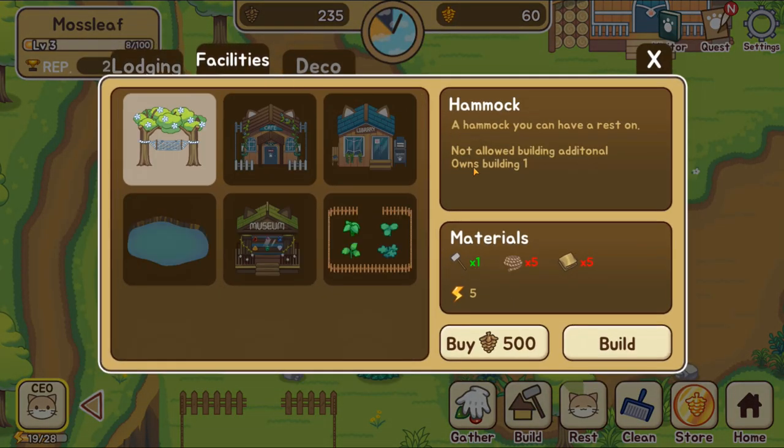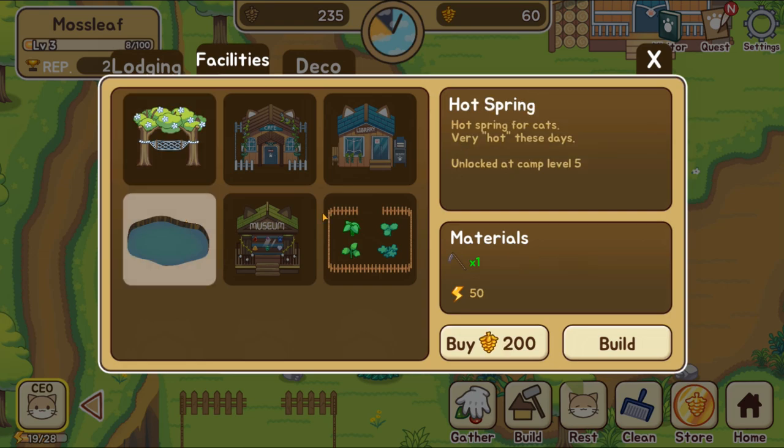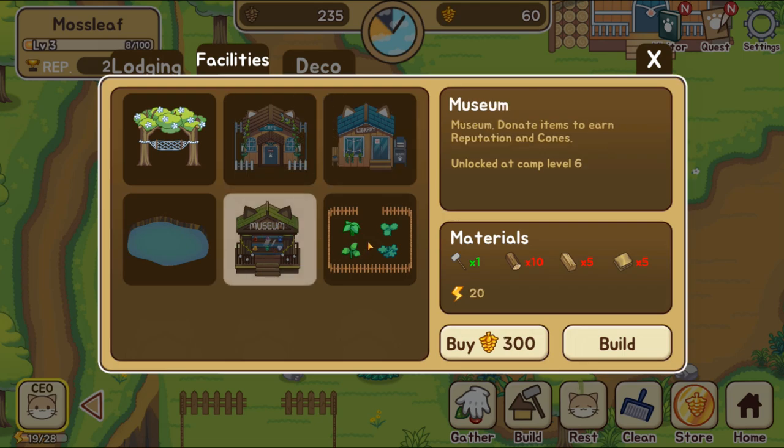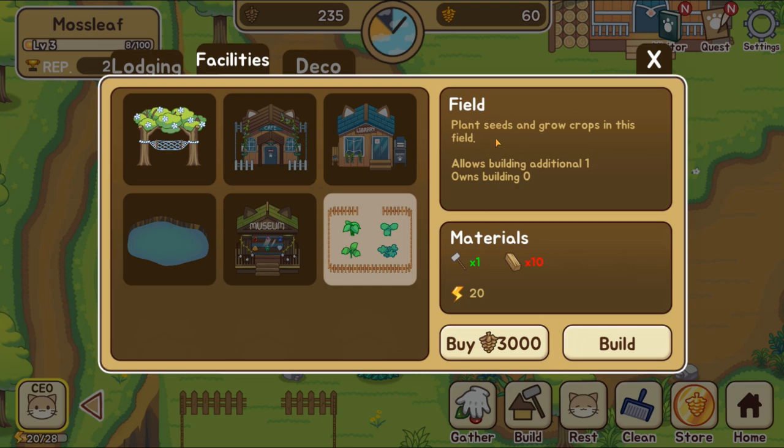I'm really excited because I think we'll be able to start building new things soon, including a hot spring, which sounds amazing, and eventually a cafe, a cute little library, and a museum — which definitely lets you donate items to earn reputation and coins. I want that so bad. We can also make a field if we had enough lumber.